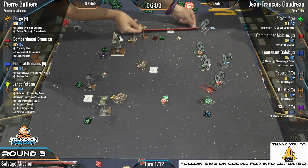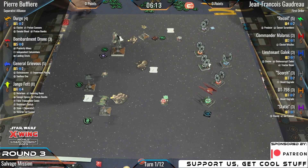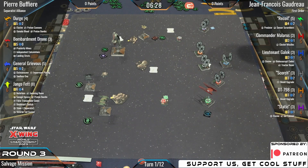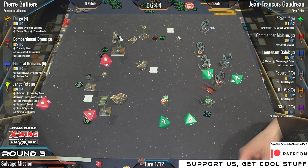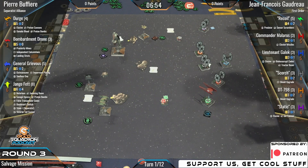Because of these weird angles, Static could have a shot on Grievous when Grievous doesn't have a shot back. The arc check comes back as a no. So DT-798 takes the shot — one hit, one focus — and Grievous shrugs it off, getting ready to pump some damage into these TIE FOs. Three hits from General Grievous from downtown, plenty of evades to cover it. A little tiny engagement, no damage, and we're going into turn two.